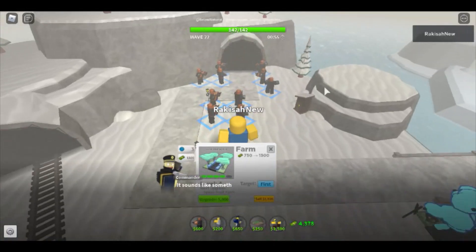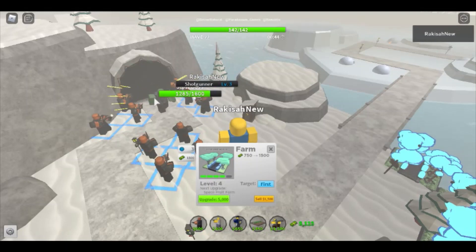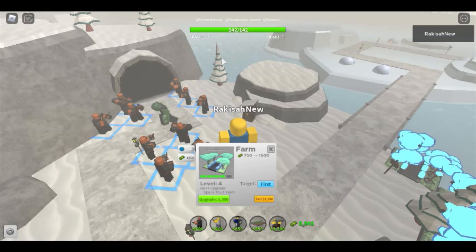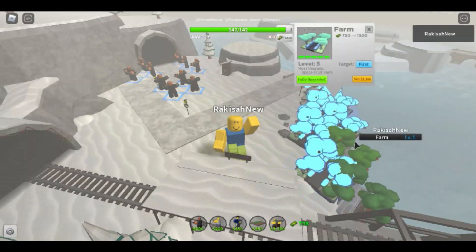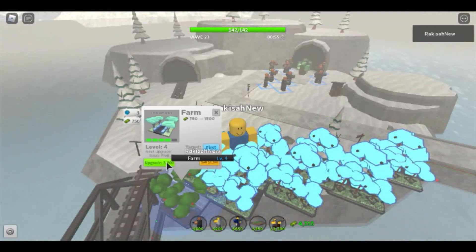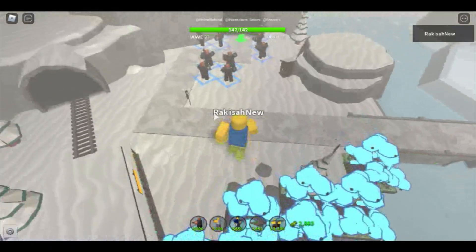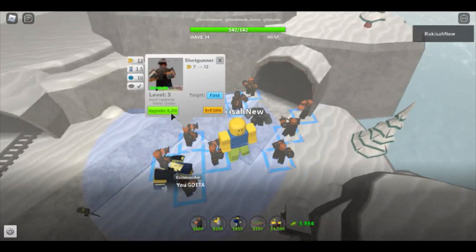The slow boss should come soon. You have to skip this wave because you won't kill the slow boss before the skip button comes up — so skip this wave. Almost done upgrading the farms. Once you've upgraded your farms to level 5, make sure you upgrade five shotgunners to max level, and upgrade those that are in the best spots.